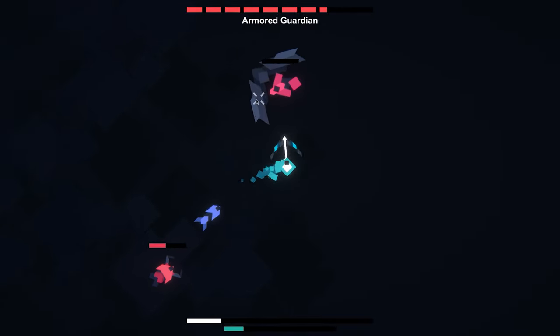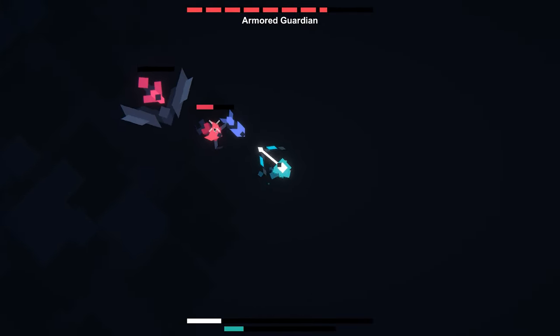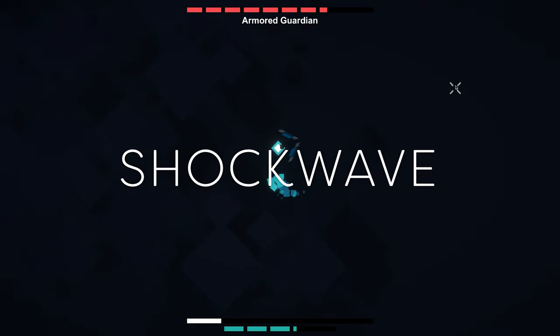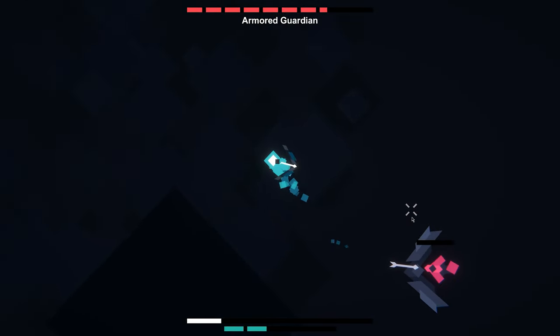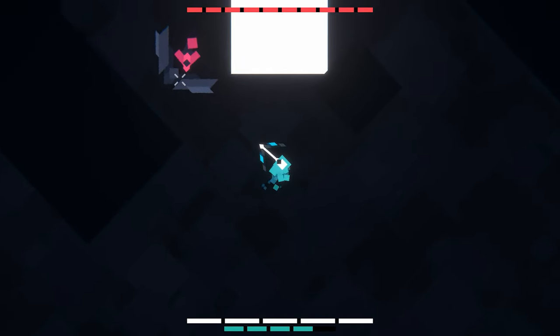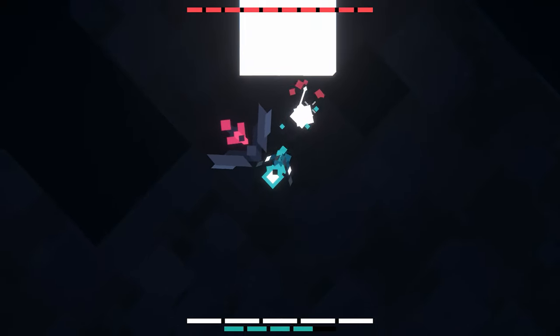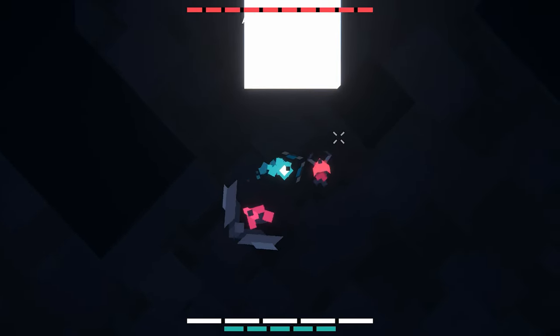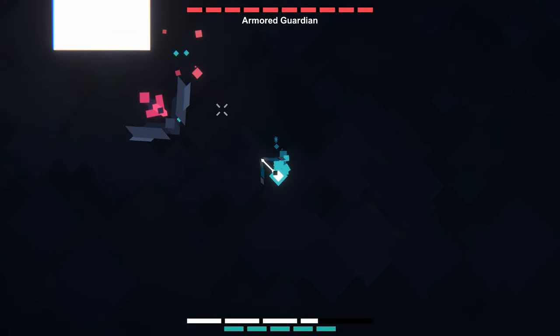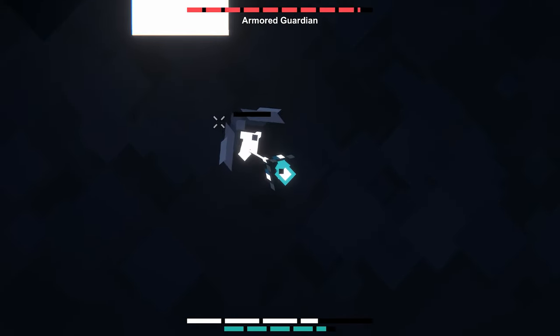I needed some sort of short range ability which would make this play style more dangerous. I thought a shockwave ability would be great and would discourage the player from coming too close to the boss. Here I made a simple prototype of the shockwave itself. As you can see it's really not that great and also quite ugly, but the very basic concept works fine. It deals pretty high damage so it's quite important to avoid.